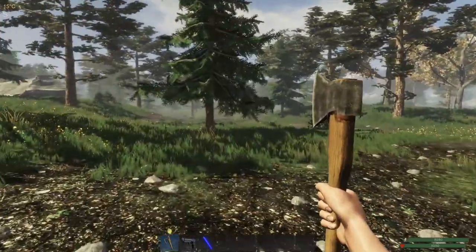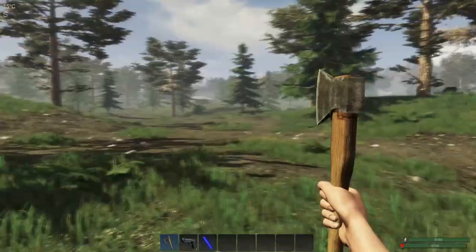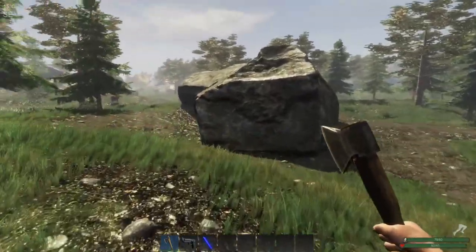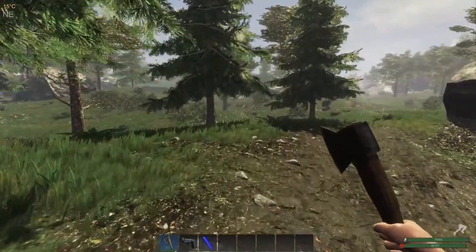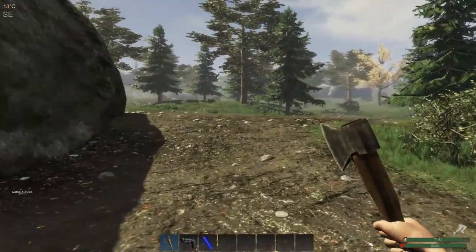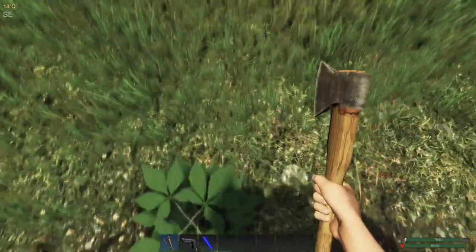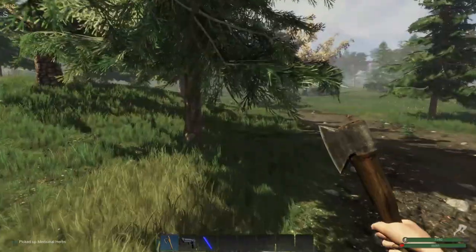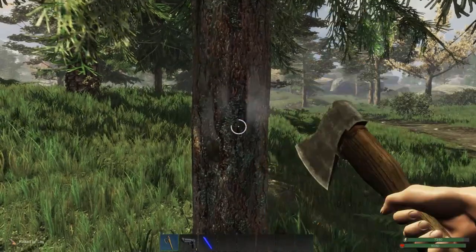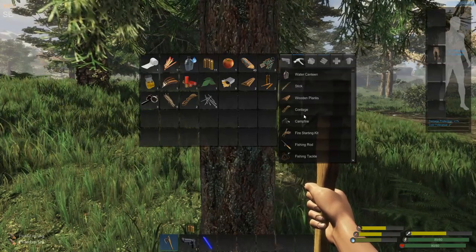Once we get into the base building with the base command unit, we can get power, lights, and a proper stove which allows us to render animal fat down into biofuel — much better than trying to find leaves all the time. There are wolves everywhere! I am on normal mode — there's easy, normal, and hard mode, which basically determines how aggressive the animals are. I'll grab that leaf and try to keep crafting constantly.